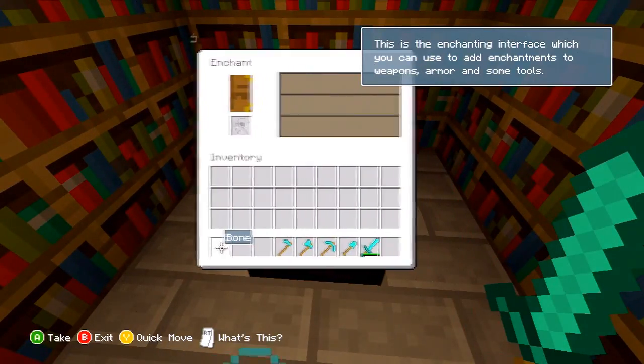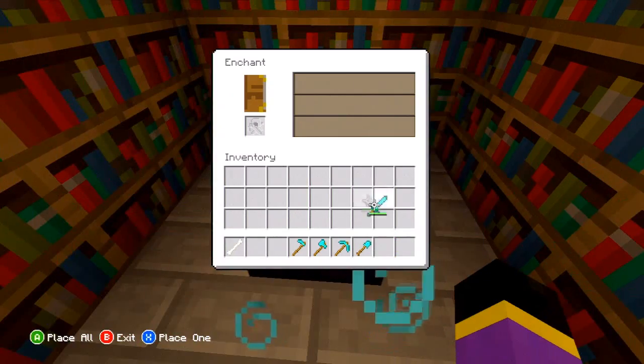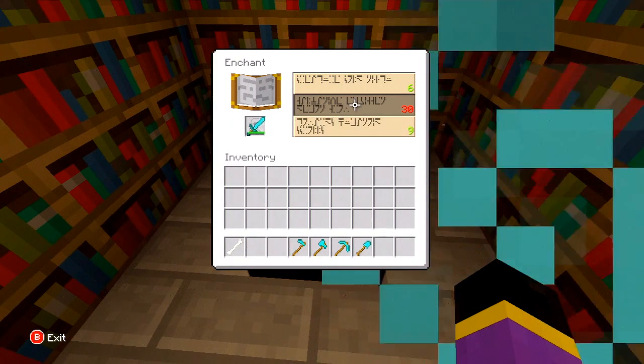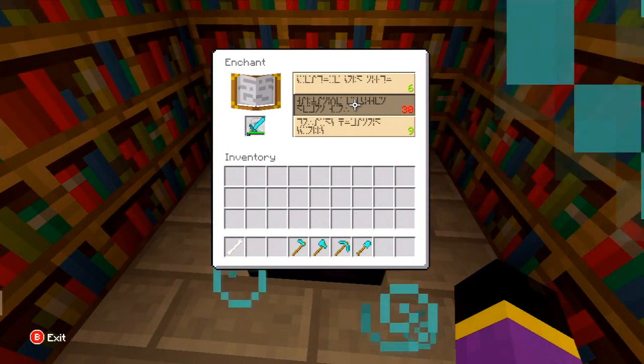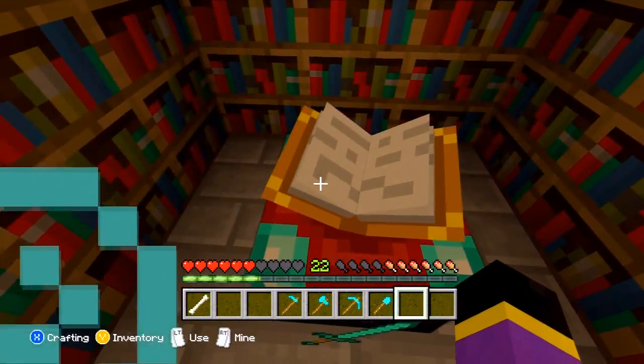Also when you smelt things in the furnace you get a little bit of experience for that. So you come over to the enchantment table and pick a weapon — I'm going to pick my diamond sword and throw it up on there. This will show the max level that you can have; the max is level 30. I'm level 22.